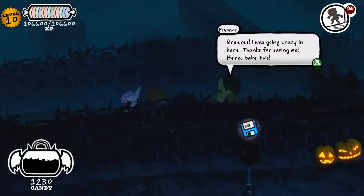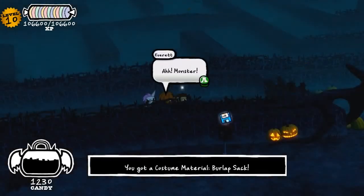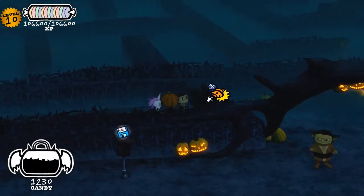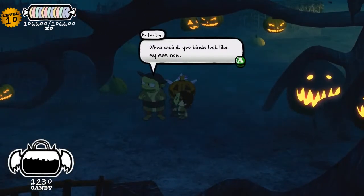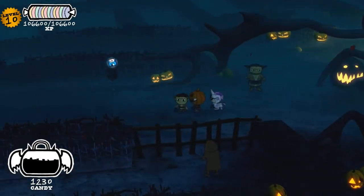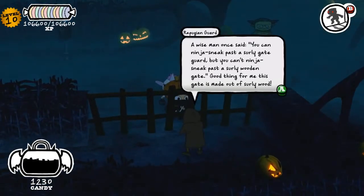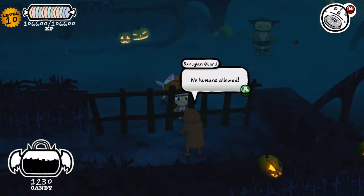Let's talk to this last Grubbin — now we have the Grubbin costume! Shortcut back through here. Now if I switch costumes, this guy at the gate will say different things. He'll say different things once you actually have the Grubbin costume. Let's see if he says anything else for each of the different costumes.